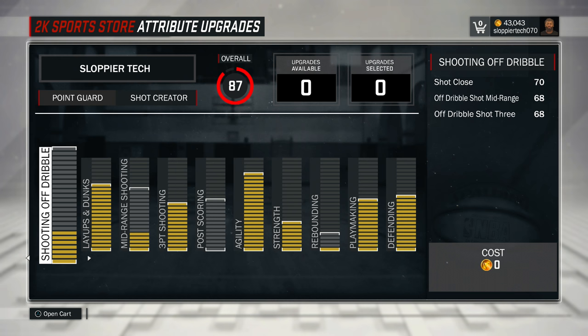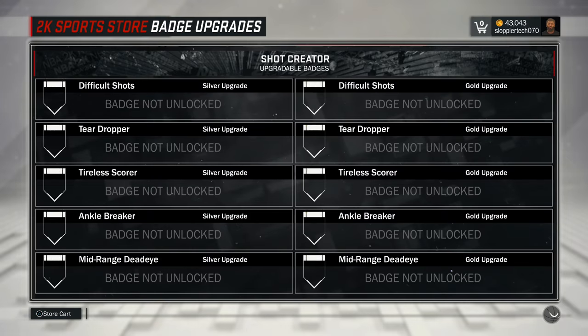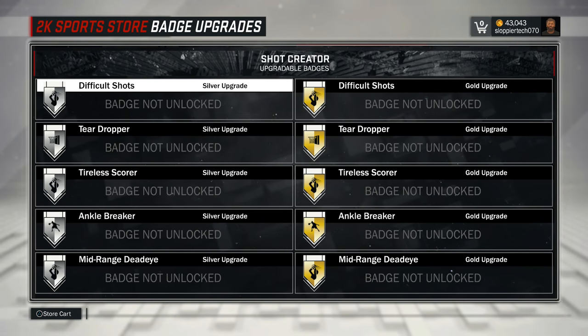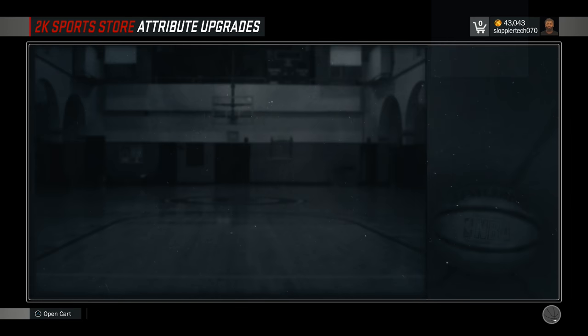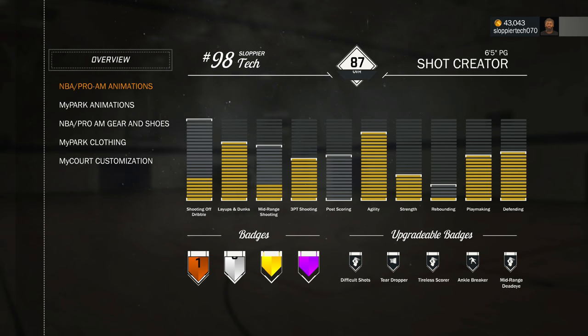I actually got the Corner Specialist badge, the bronze, a few minutes ago. I went into the upgrade badges section to upgrade it and it's not there. If you go to my player inventory, you see at the bottom that orange one — that's the Corner Specialist badge. I cannot upgrade it because I am a shot creator.